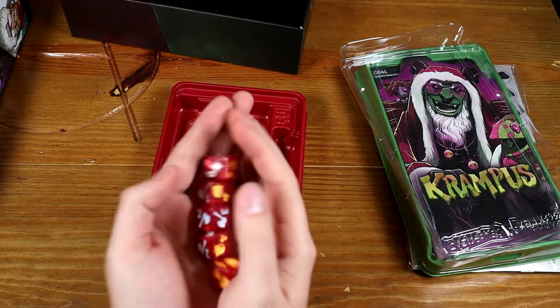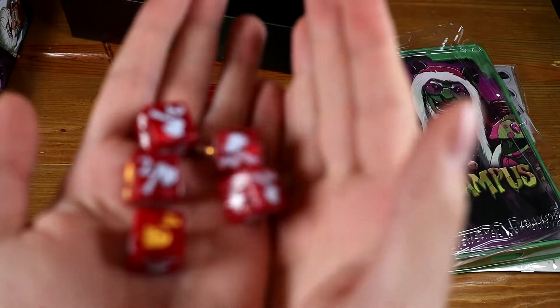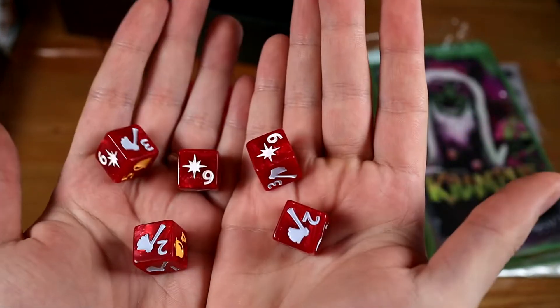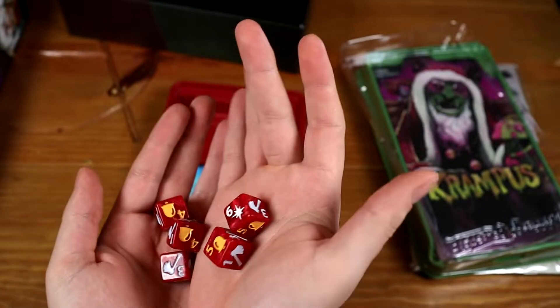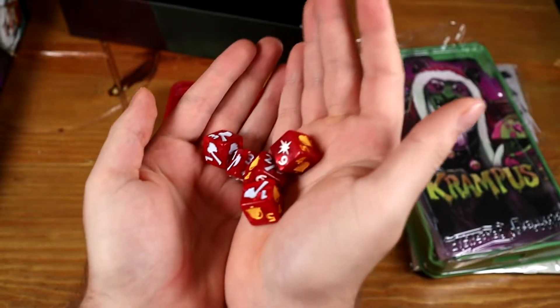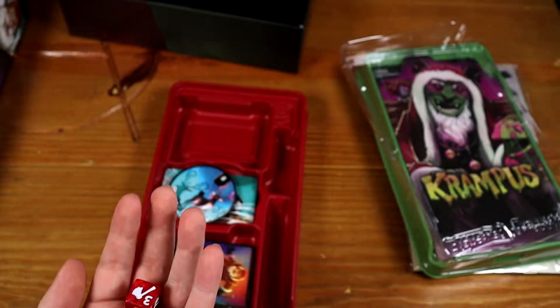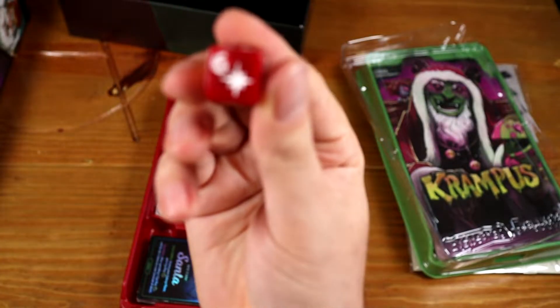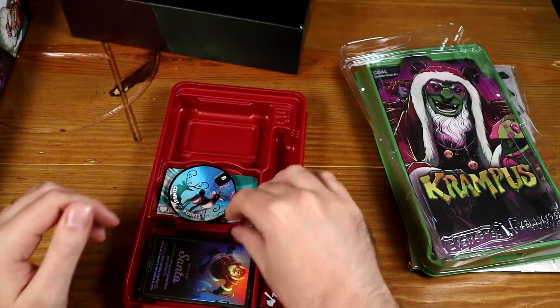And then he's got his dice. He's got axes, bells, and then stars — not many stars, they're on the sixes. Some nice dice with a very slight marbling, which I think is a good idea.